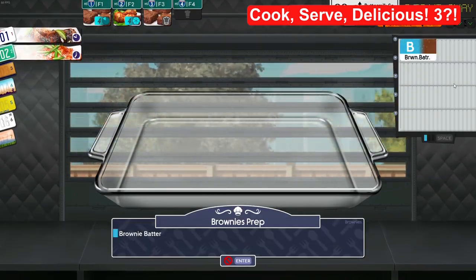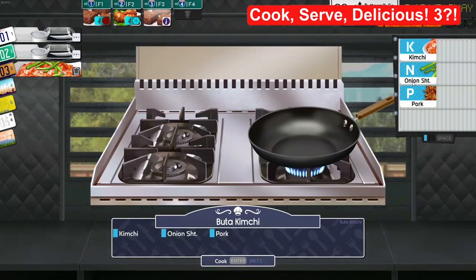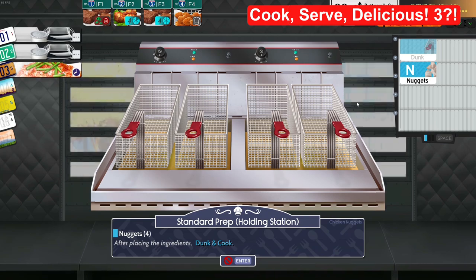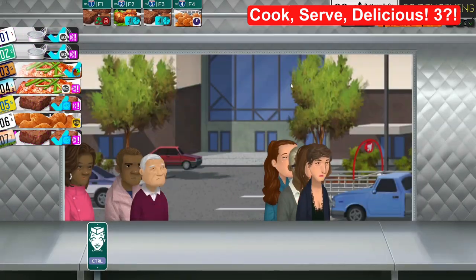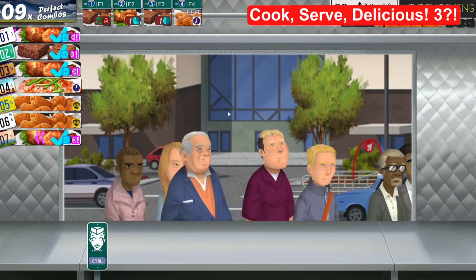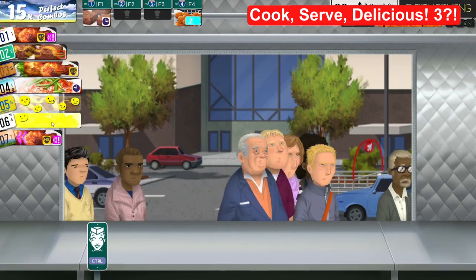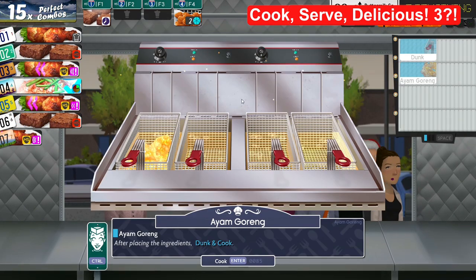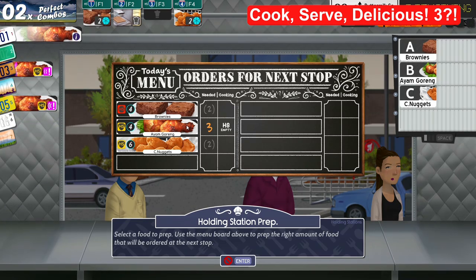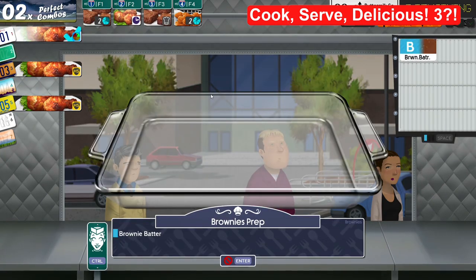Once the prep phase is over and you arrive at your destination, you turn in the custom orders you were able to make as well as feed all the customers you can with your stocked up stuff, all while trying to create new food to replace what is going out. Then the truck starts again and you move into another prep phase. It does a great job at creating that frantic feeling as you always have to prepare more food. You are really going to need to practice with this game because I actually found it quite difficult. I did alright in the tutorial, but once I got out of the tutorial levels, I just got absolutely destroyed.